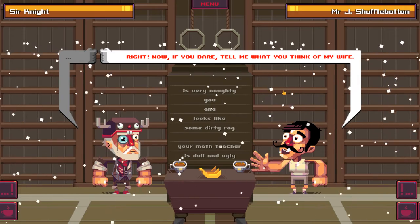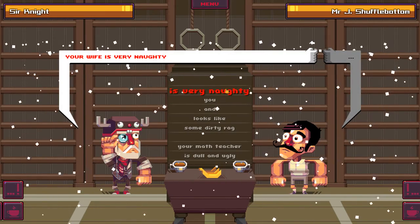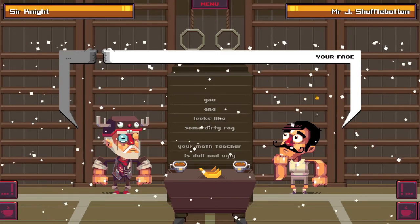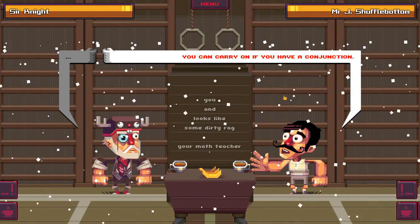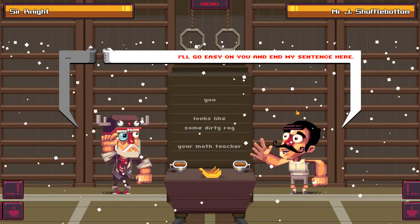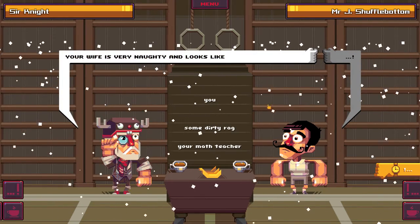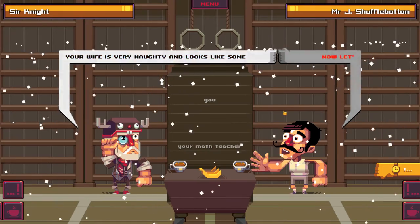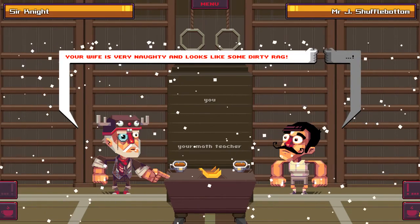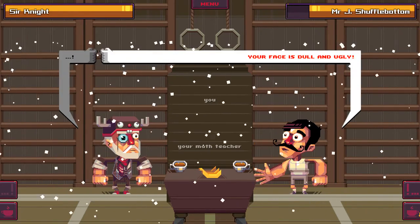So here we go - he picked 'your face,' and 'your wife is very naughty.' Your face is dull and ugly. You can carry on if you have a conjunction. Your wife is very naughty and looks like some dirty rag. Now let's exchange insults: 'Your wife is very naughty and looks like some dirty rag' versus 'Your face is dull and ugly.'